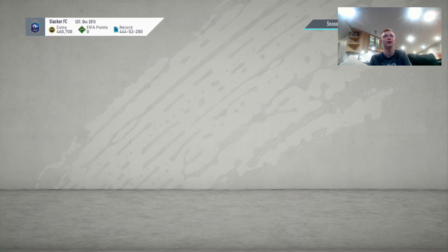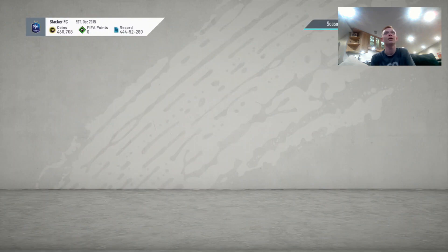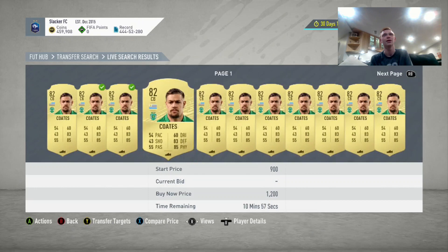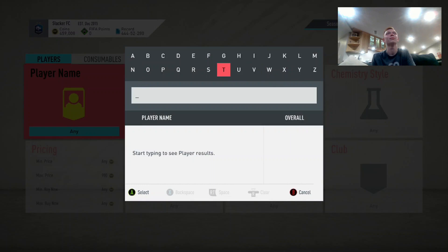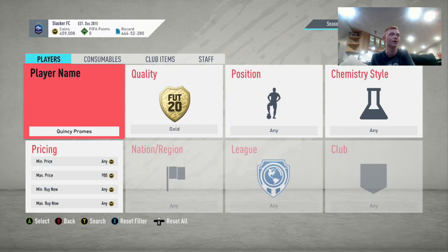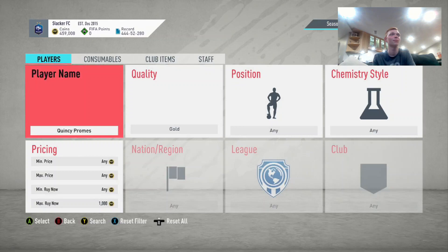There's actually a Coates there for 750. Basically we're going to be trying to pick these guys up for as cheap as possible on bid. I don't really want to go on guys selling slowly at 1,000. Another one I like is Quincy Promes — let's check his price. He's also selling at 1,000 coins; we'll be able to pick him up for 900 easy. He is a really solid investment — a left-wing Dutch from the Eredivisie for 1,000 coins.